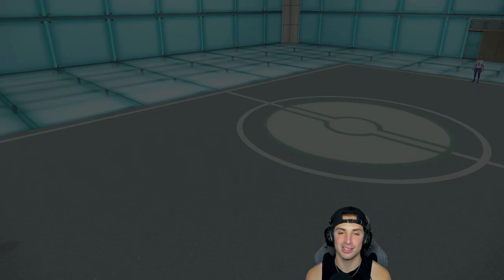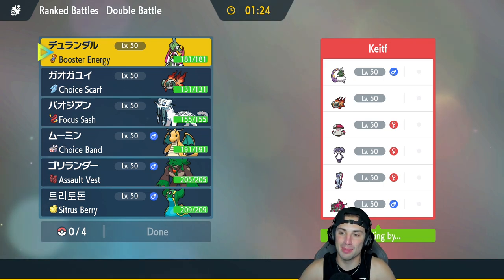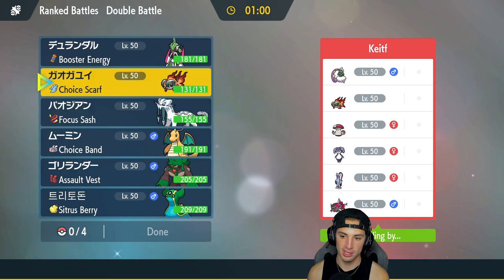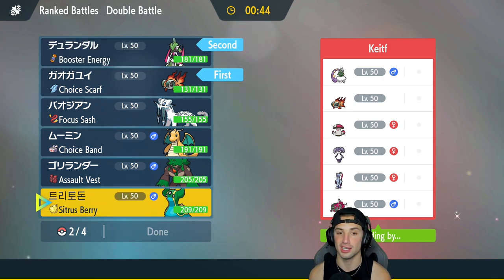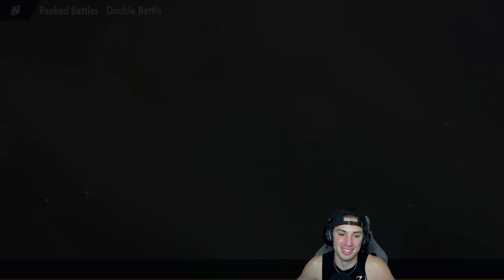We go one and one — let's grab a winning record in the final match. We're going up against a Sneasler team with a bit of rain: Basculegion with Swift Swim, the Sneasler-Indeedee combo, Chi-Yu for high special attack, and Amoonguss for support. Sneasler and Indeedee is the combo I'm most worried about. Chi-Yu is a great lead here — I like the speed and damage output. Gastrodon is going to shine this match too. So my lead is Chi-Yu and Iron Valiant, with Chien-Pao and Gastrodon in the back.